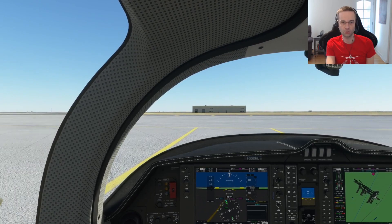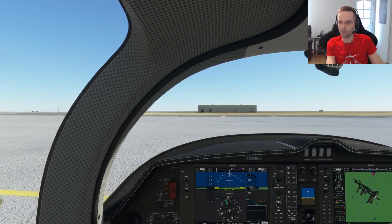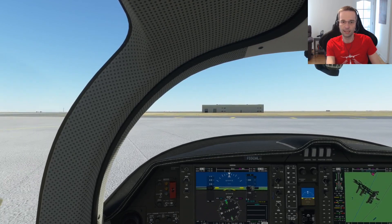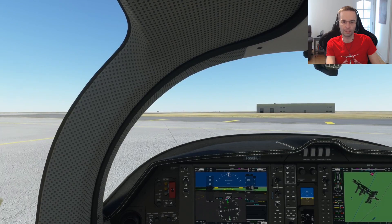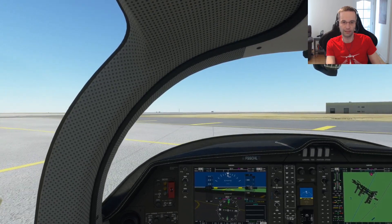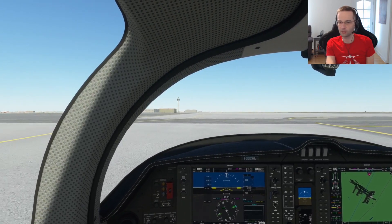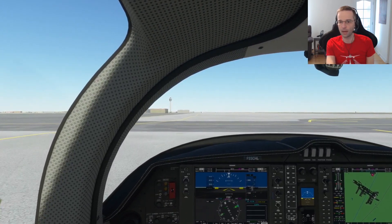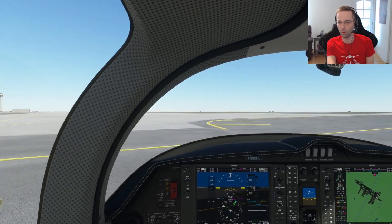You can apply that logic to any turn you want to make tighter than normal. For a left turn, apply a little extra power on the right engine — and you can see even without using the rudder yet it's already starting to turn the plane tighter. There isn't much else to see from here to the runway so I'll jump ahead and see you on the runway.